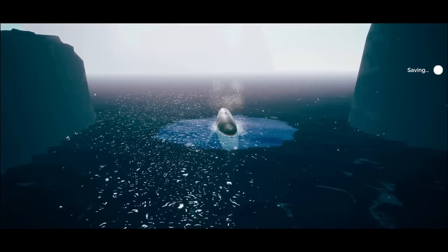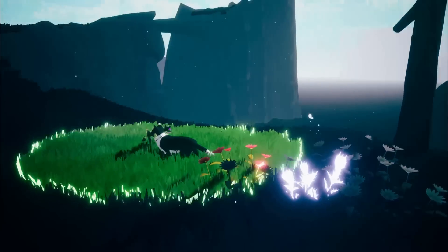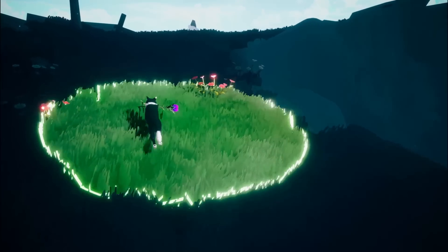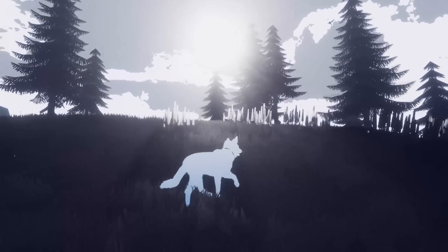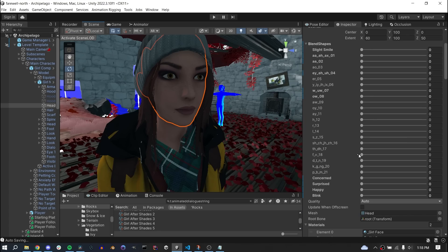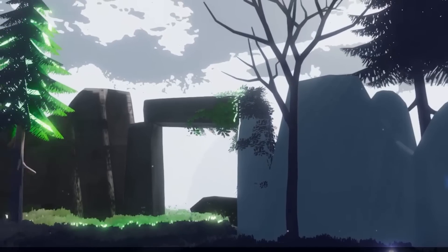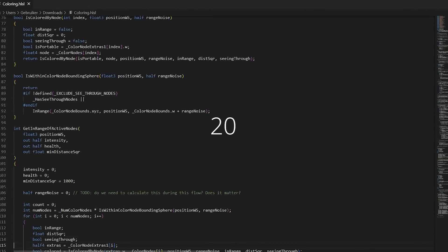I use an uber shader architecture, meaning with a few exceptions, almost every solid object in the game uses the same shader with keywords to enable or disable some of the more expensive or specialized features. This is great for batching, but one issue with uber shaders is they tend to grow and grow. Four years into a project all about a shader mechanic, you can imagine it's grown quite a bit. It turns out there is a single line of code buried in this massive uber shader that is costing me over 20 frames per second.